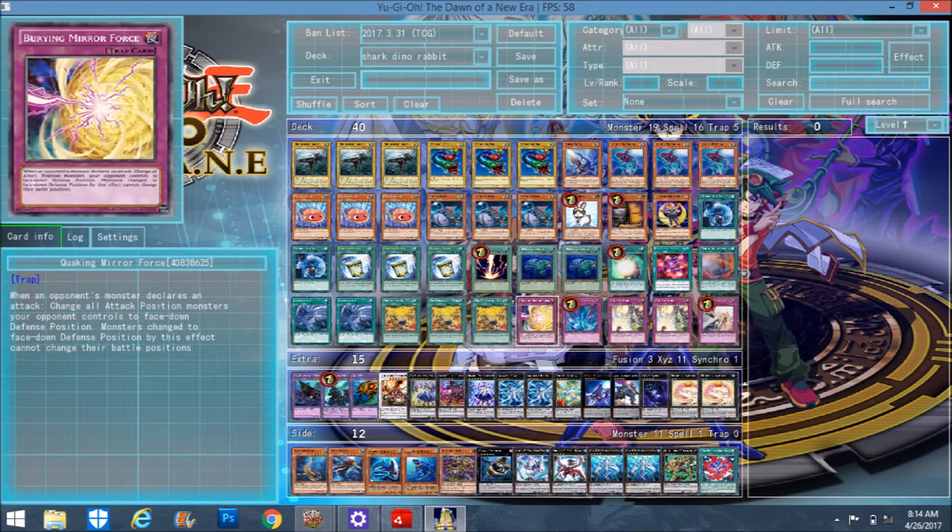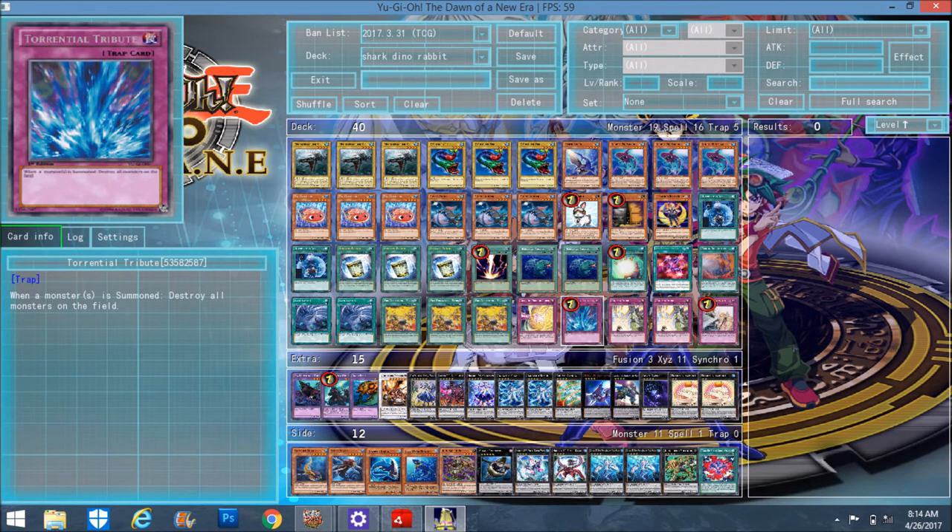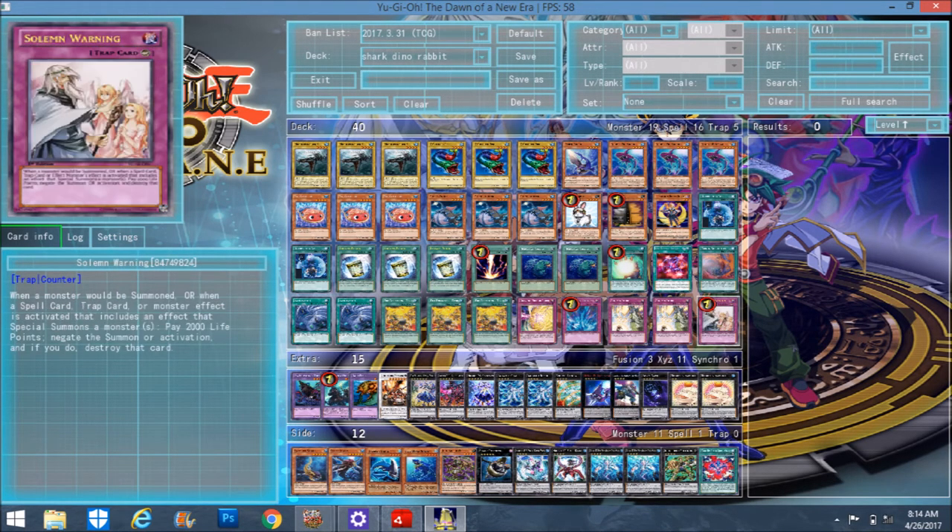One Quaking Mirror Force — it's a lot more efficient. I still feel this is the best Mirror Force out there right now. Regular Mirror Force is dead, and I don't really like Storming — the concept of sending monsters back to the hand unless I'm really facing an Extra-Deck-focused deck. One Torrential, double Strike, and one Warning. The Solemn Brigade and Torrential are just here in case your opponent tries to go off.